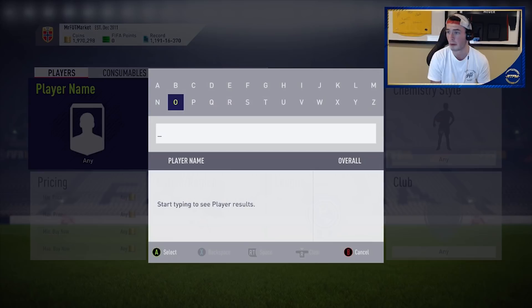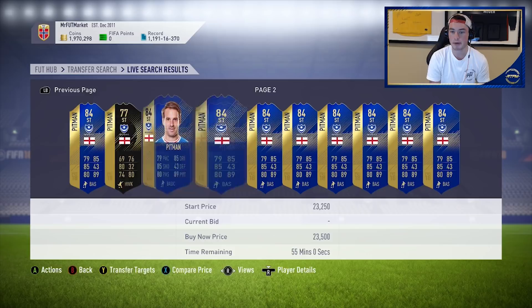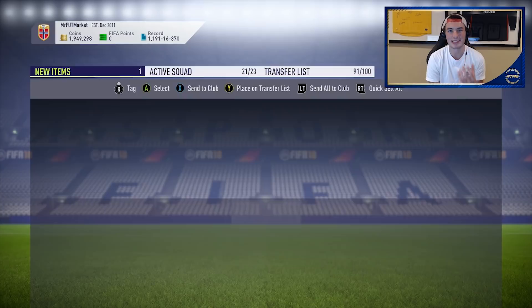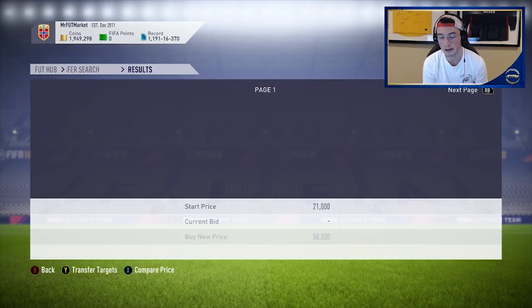Right now I'm picking up cards for about 20-21k, but there's going to be a part of this video where you see me start picking up some of the higher rated TOTS cards — the higher rated ones — for prices like 35k, because he's a 94-rated. There's not only the fact that these could be required in more End of an Era SPCs — the main thing I'm thinking about is the supply. There's honestly not much — like two pages maximum.